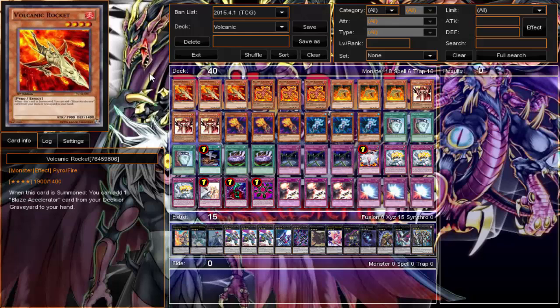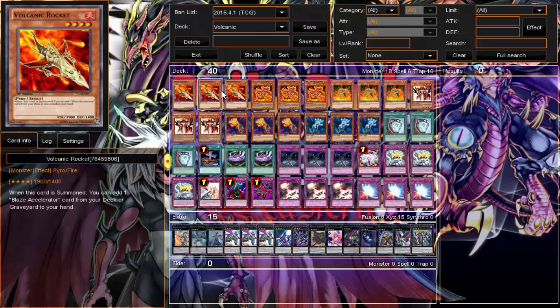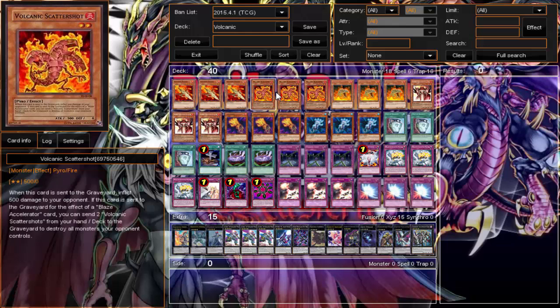Starting off we got triple Volcanic Rocket. Volcanic Rocket used to be a fine card in Volcanics, but it really shines now with the new support. Volcanic Rocket allows you to search for Blaze Accelerator Reload, and it's a nice 1900 beater.